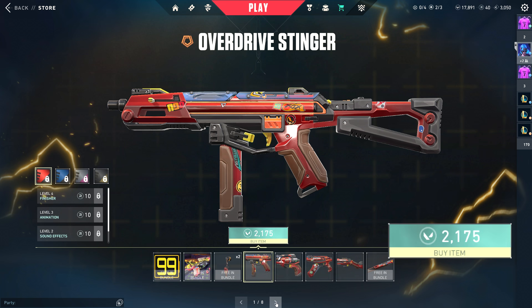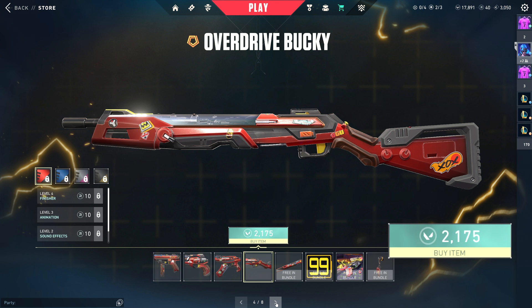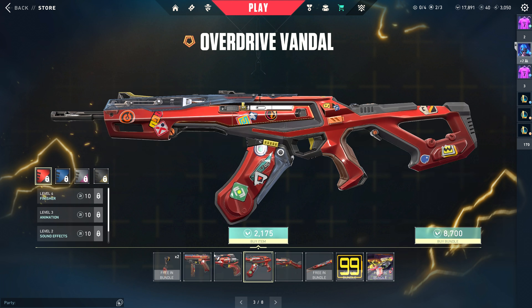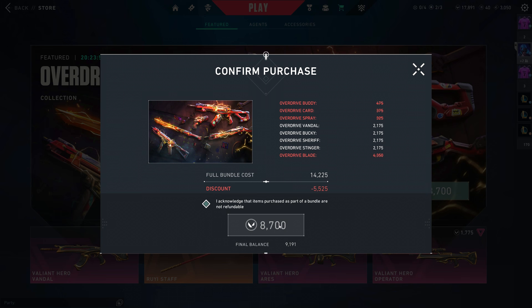You probably already know by now, but the five skins in total are the Stinger, the Sheriff, the Vandal, the Bucky, and a Katana. It's all fully upgradable stuff and there are some elements to all of it. We're going to get into all of it and fully upgrade everything as we usually do. 8700 VP down the drain just like that.